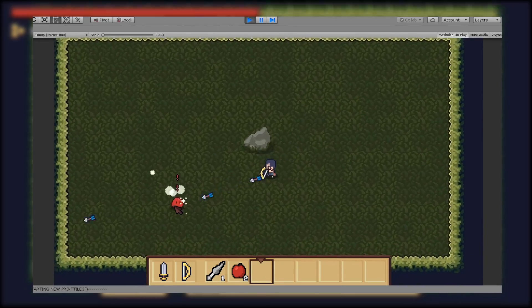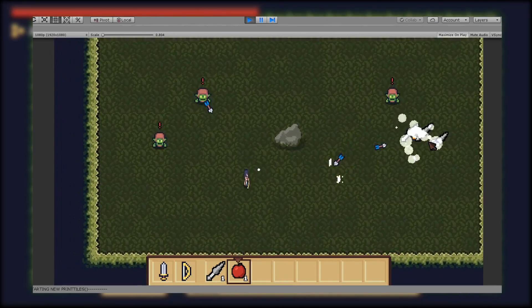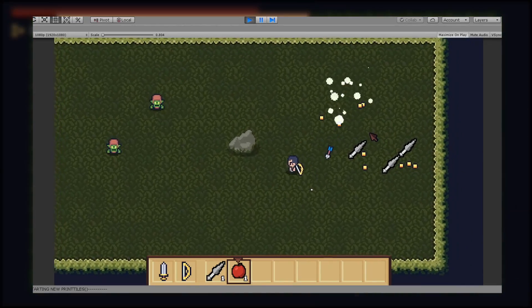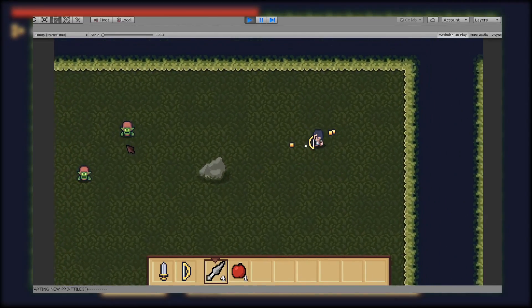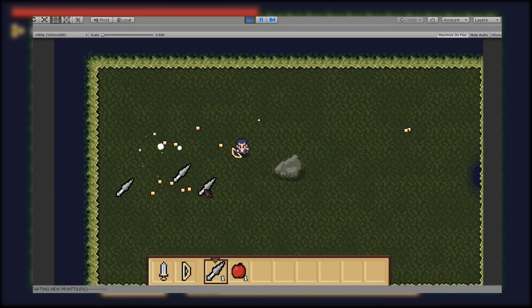Right now the slime enemy drops apples which heal you, and the skeleton enemy drops knives, but that can change pretty easily in the future — those are just the two enemies and two items I have for now. But there still wasn't polish to this. Picking up an item gave very little feedback, which feels bad as a player.